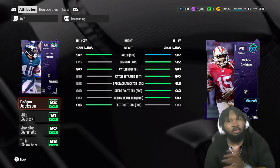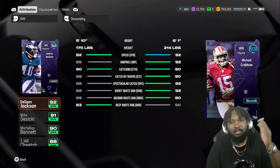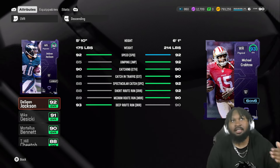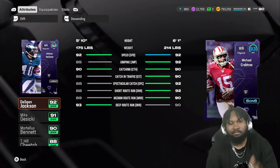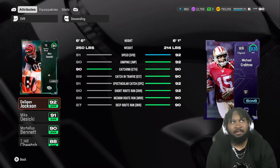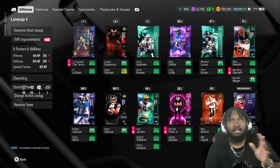DeShaun Jackson is going to be one speed faster — at 93 speed — with 85 jump, 90 catch, 88 catch in traffic, 88 spec catch, 80 short route running, 89 medium, and 93 deep route running. He's basically Tyreek Hill 2.0 at the same height. All these are 92s — you guys can pause the video to look at the rest of the team. I'm not going to go over everybody else.